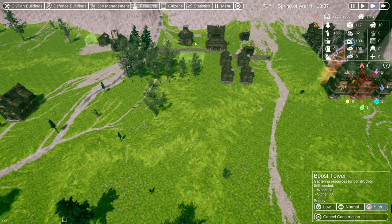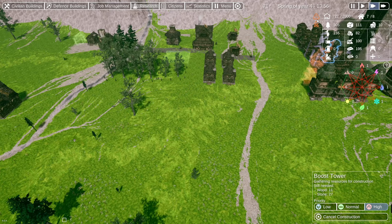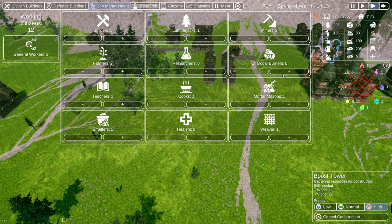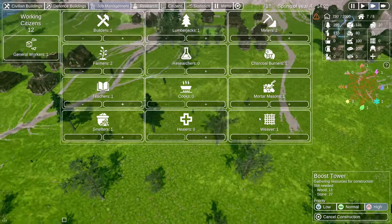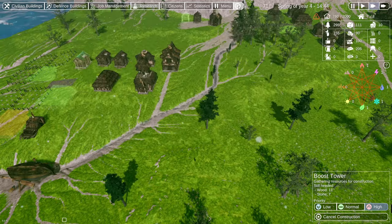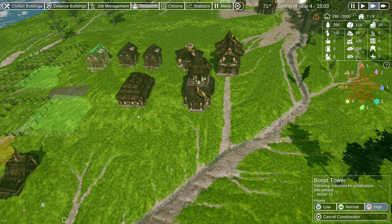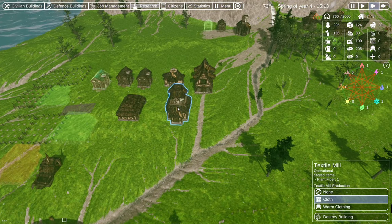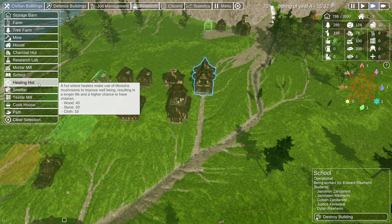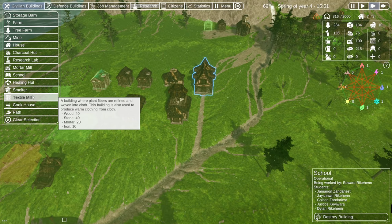Research is done. I'm going to pull off the researcher and shore up our charcoal burner. It might also be time to build the kitchen or the healers building. Let's get one of those placed in our initial village area. We've got the textile mill, we've got the school. How is our food — 155?